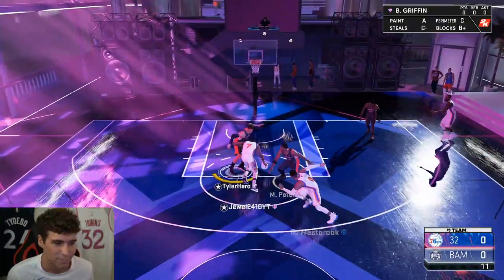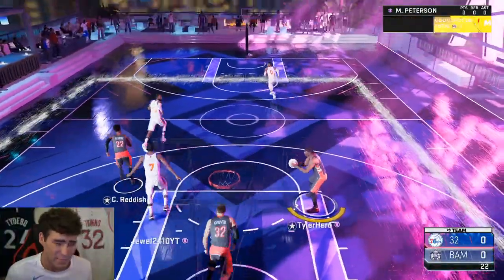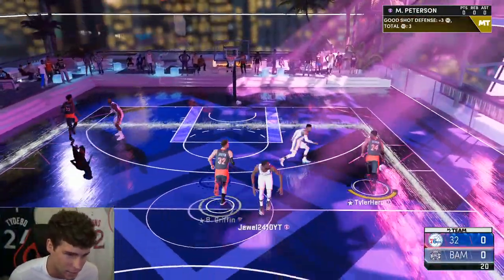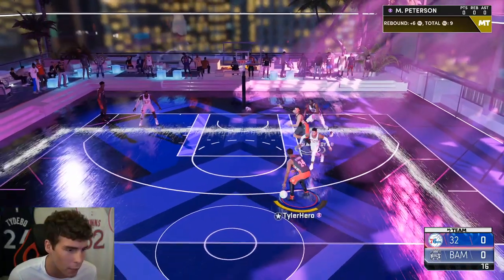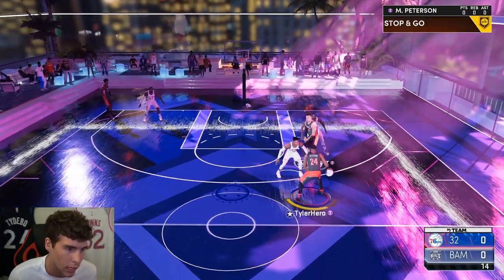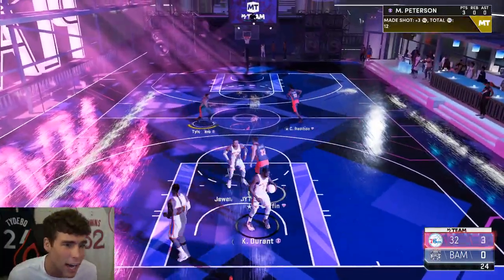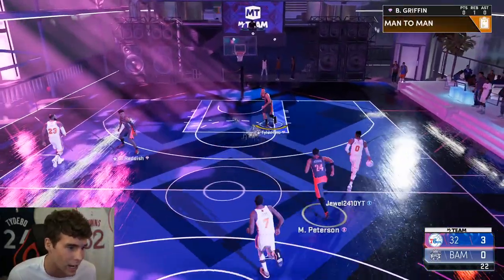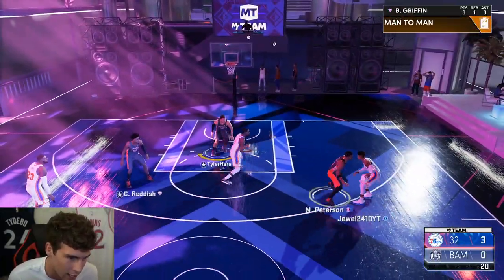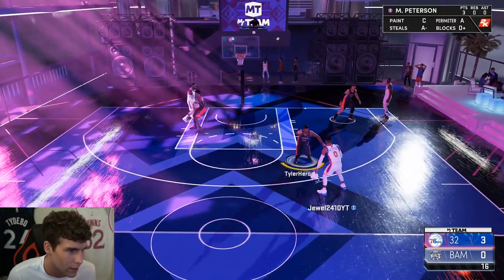Matchmaking on next gen is so broken. Blinders is an important badge — you better not let Mo P get a look. I'm whiting a bit, but at least 2K is allowing me to knock down the whites I need. Mo, work him out on defense — I know you don't got Clamps, just work him out.